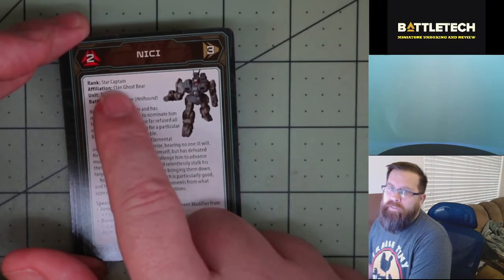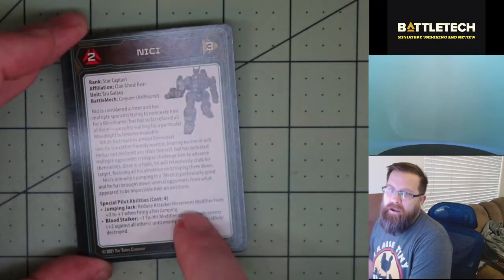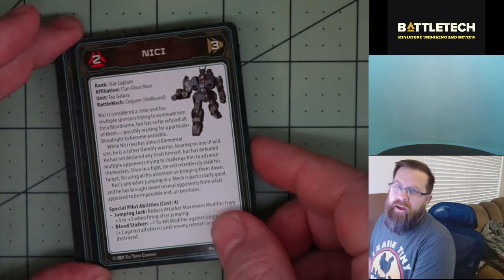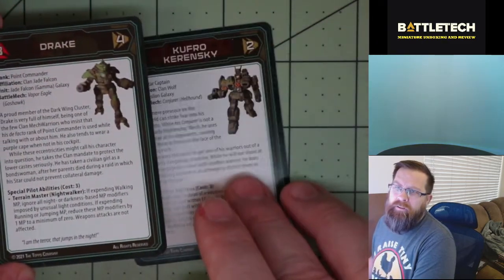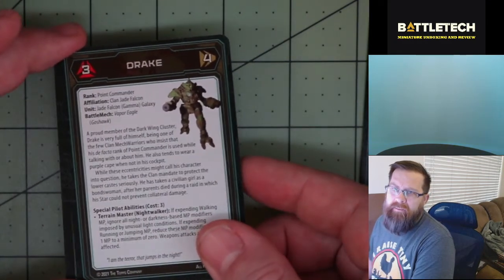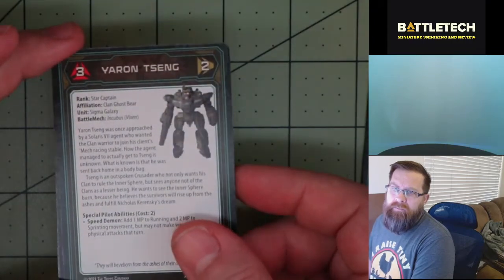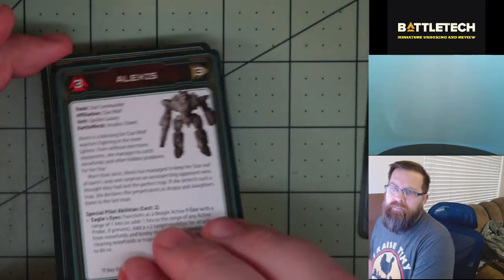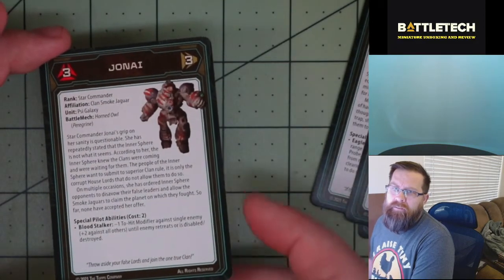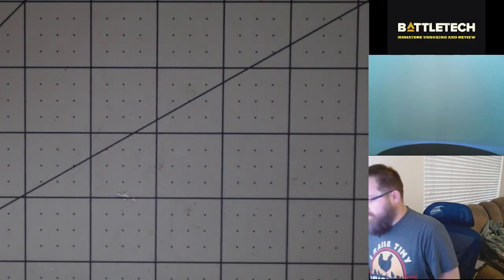The pilot cards include basically a bio: the rank, clan, unit, which mech it's for, some background, and then any special abilities that the pilot brings to the mech. Again, we've got our Conjurer. These are two-sided, so you do get two different versions of each mech — Vapor Eagle, Incubus, Piranha, and Horned Owl. That gets us the cards.